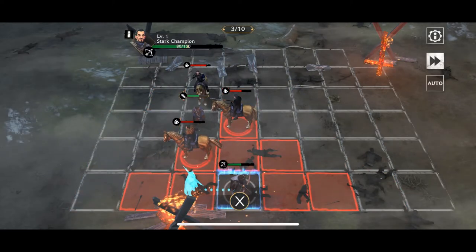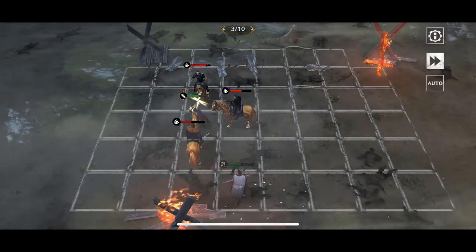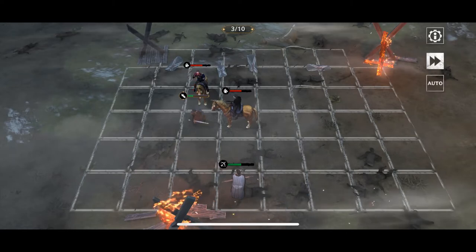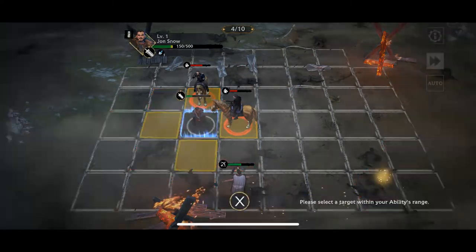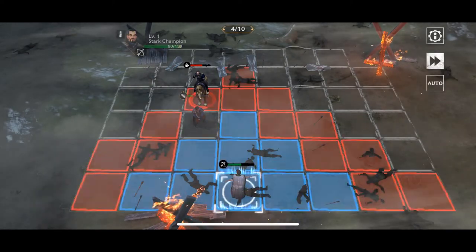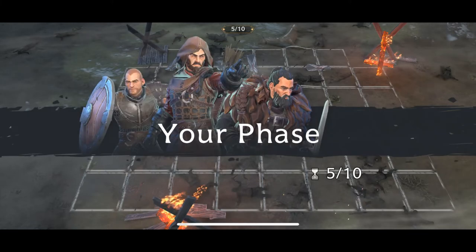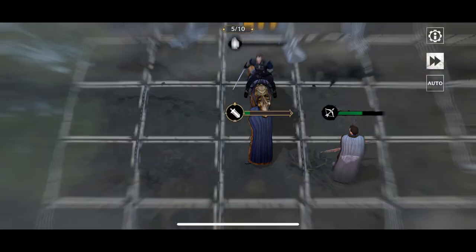We're going to soften him up one more time so that Jon can take him out in a single blow. That means we're going to have that special ability ready to go next time. Take him out again. Let's soften up this guy so that Jon can take him out. And that, my friends, is story battle two.